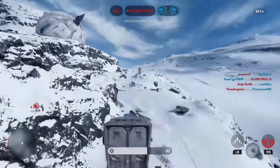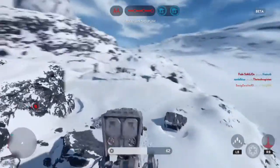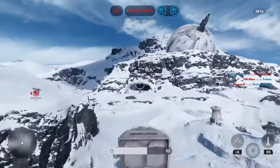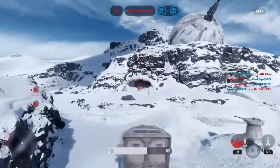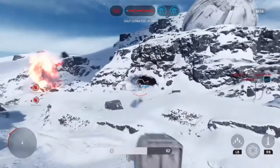If you want to be a turret man, there are turrets everywhere. You want to be a vehicle man, you just got to find yourself a coin. You can even go in as a hero — on the rebel side that'll be Luke Skywalker, and on the Empire side we get Lord Vader.